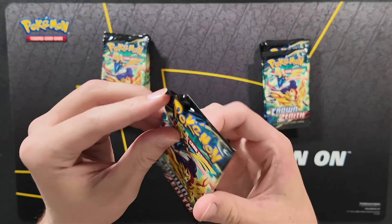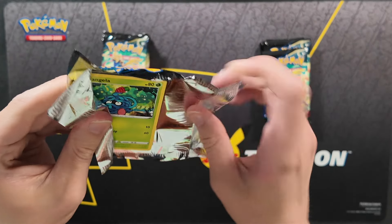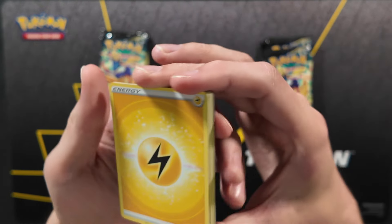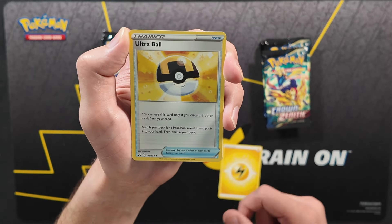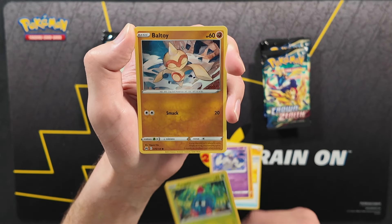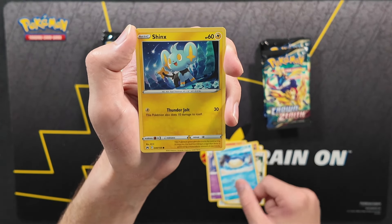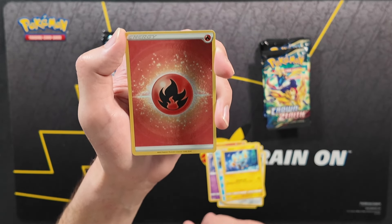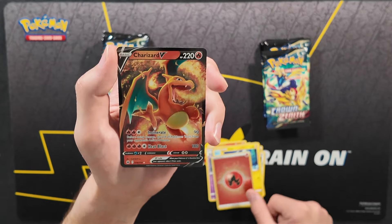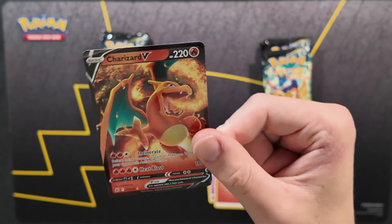Second pack of Crown Zenith. The corner is a little bit messed up, hopefully that doesn't translate to the cards inside. Electric energy in the front, followed by an Ultra Ball, Salazzle, Dusclops, Tangela, Baltoy, Galarian Meowth, Whalemur, Shinx, Reverse energy. And for the crown card in the back — a Charizard V! That didn't take too long to get a rare pull. An awesome Charizard V out of just the second pack already.